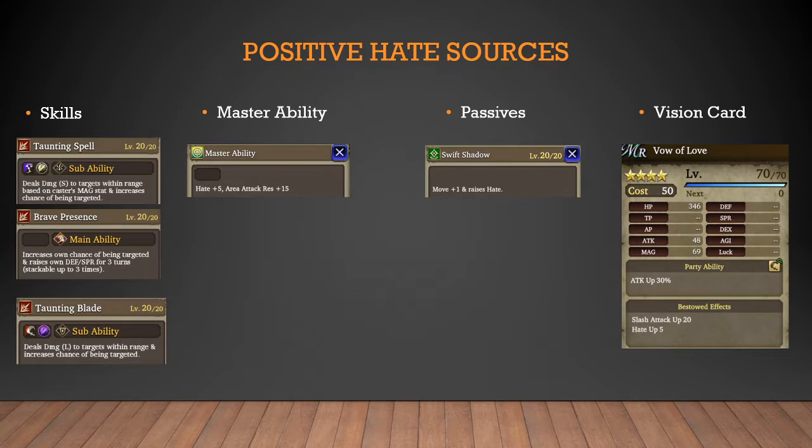Moving on to the positive hate sources of increasing hate. First are abilities and skills — using any of these abilities will increase your hate, and these sources are removable by Dispel because you originally have no hate and these simply grant you a certain amount depending on each ability. The master ability — which currently only Muriel has — increases hate as well. Dwayne is unique in that his hate gain is from his passive, not his master ability like Muriel. However, they function the same in Guild War rounds 1 and 2. Lastly is the vision card Vow of Love, which also increases your hate.